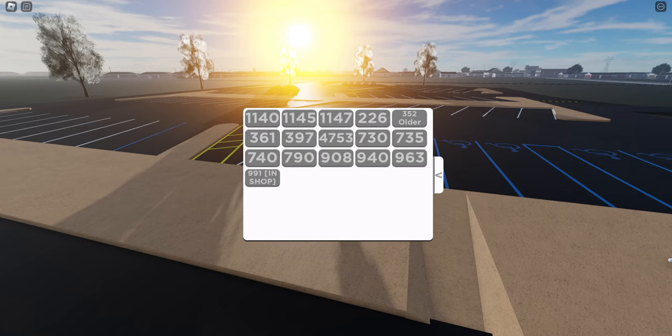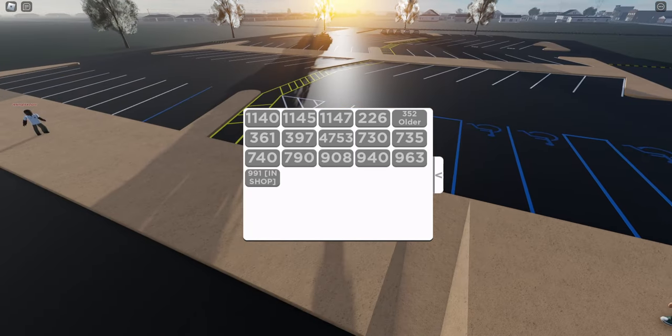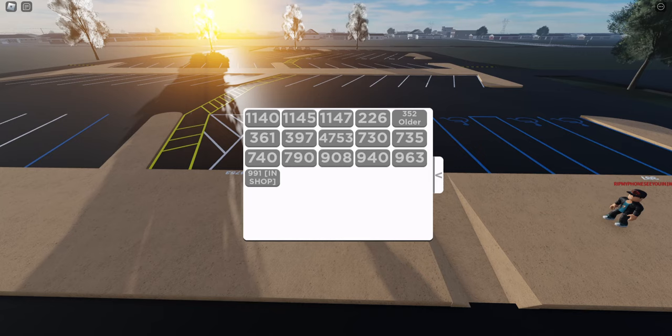So if you open up the spawner here, it's very simple. This game has a few buses. It's got a Bluebird Vision, an older CE, a newer CE, a C2, a Handicap C2, and a FS65.